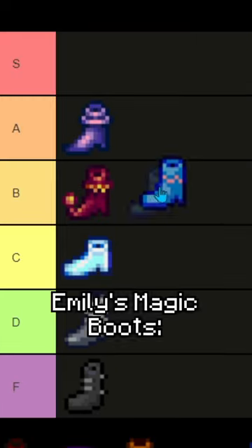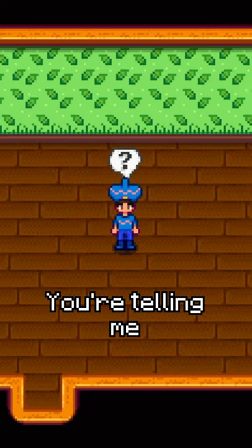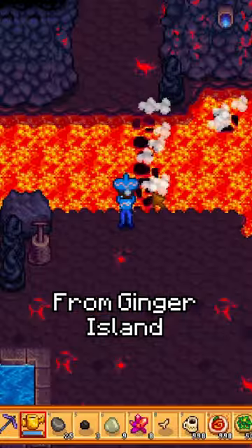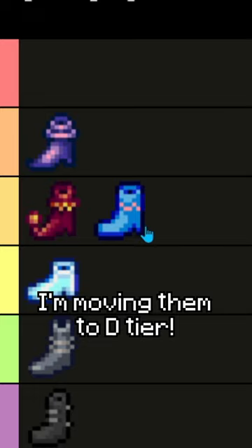Emily's Magic Boots: B tier. While there aren't any other good blue boots on this list — wait, what? You're telling me you can get Mermaid Boots from Ginger Island that have better stats, and you don't have to marry Emily? Well, all right, then I'm moving them to D tier.